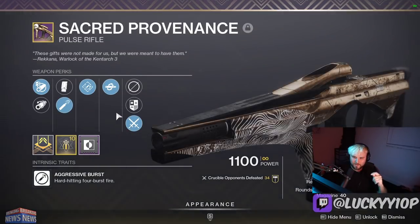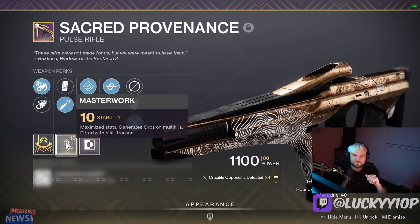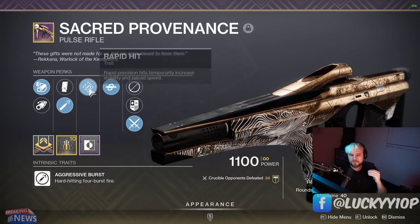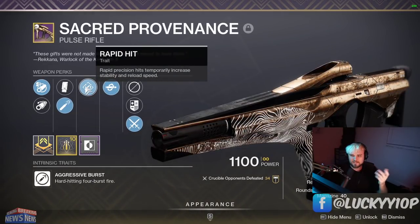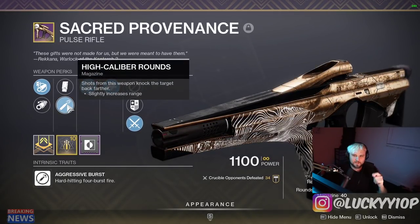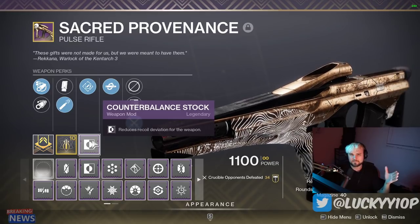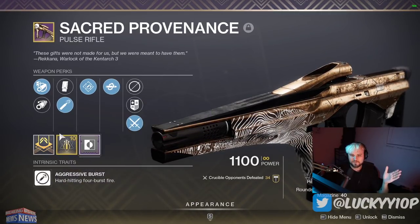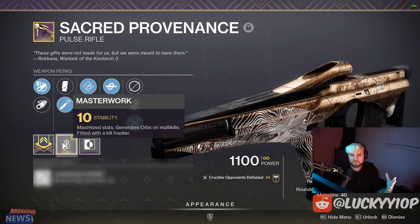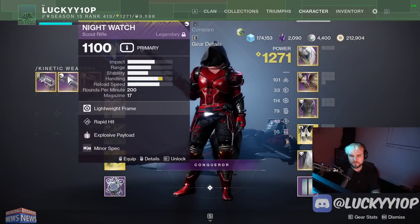First up, the Sacred Providence — kill clip, rapid hit, high caliber rounds, arrowhead break, and a stability masterwork. I've made a few gameplay videos with this thing and it is so nice to use in PvP. The synergy between kill clip and rapid hit is great; it increases both stability and reload speed. High caliber rounds are flinching people like crazy, arrowhead break gives perfectly vertical recoil, and with counterbalance stock it's 100% vertical recoil. It's not a meta weapon but it feels like one because of this god roll.